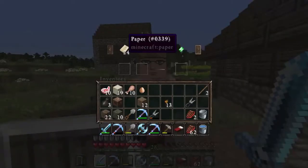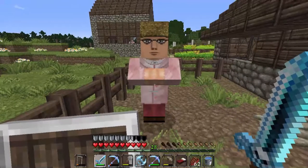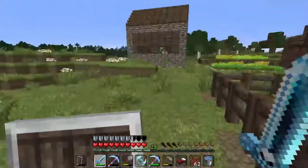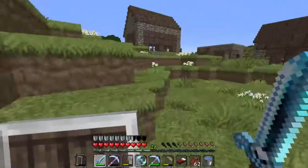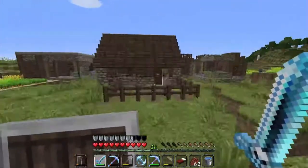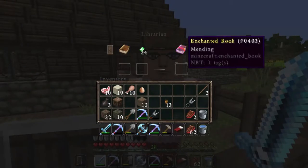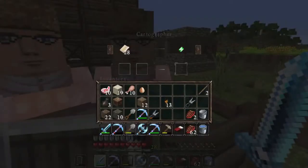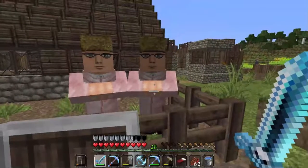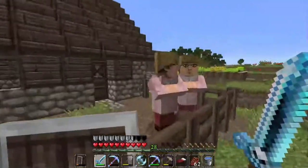Excuse me — you have paper for emeralds and then— You are one good villager! We are coming back here. Wow guys, we just got— I just want to make sure it was real and I didn't fake it. It's seriously an enchantment — a mending book! Wait, wait, wait — what do you have? You don't have anything unlocked. Thank you!